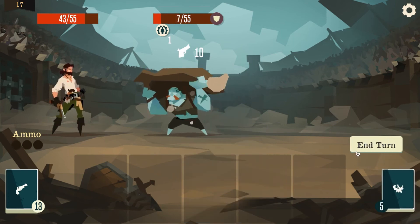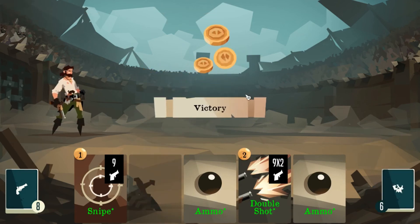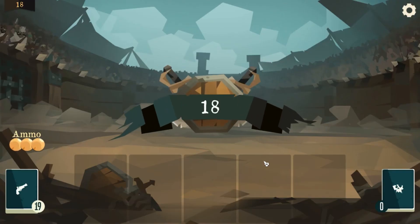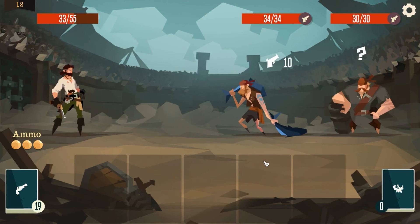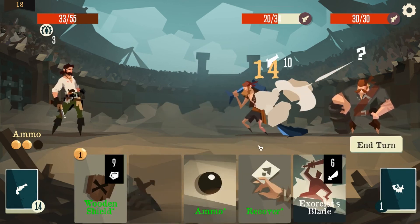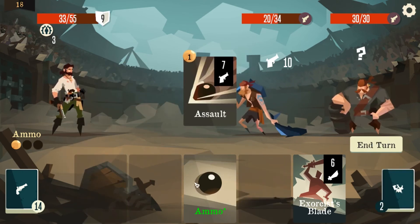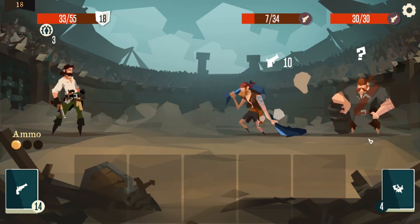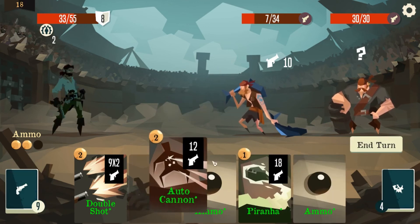Assault. Punch and shoot — we're still taking 10 though, it's not great. Piranha would have been useful. Upgrade two piranha, ammo — this is really good actually, we've got a really good deck going on. Assault. Wooden shield, recover. Wooden shield again, ammo, exorcist blade, assault — only 7 damage left on him, no problem.